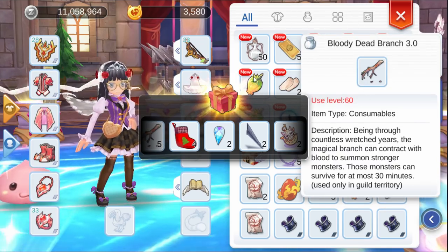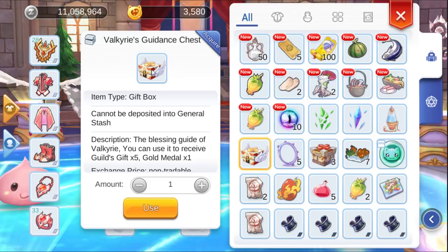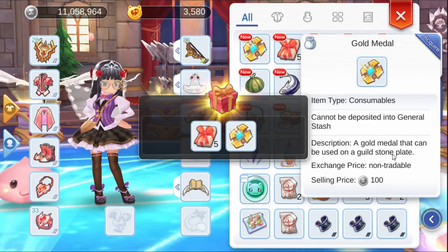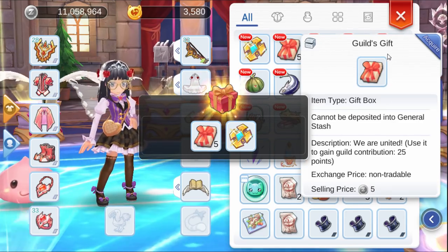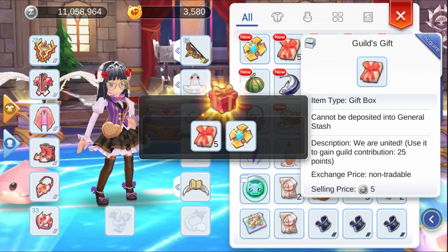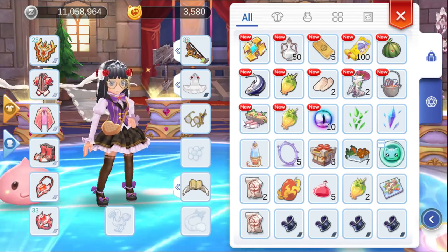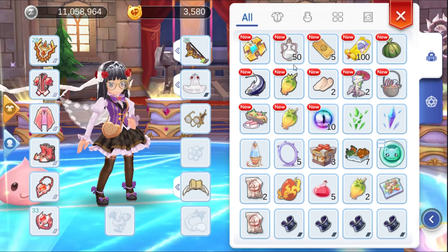Need to use level 60, this one. Next one is Cool Metal - this one is a Q material. This one is a Q Keep. Use it to gain Q Contribute 25 points. Let's use it out - five of them. We gained Q Contribute Points. What you can do with Q Contribute Points - I guess you can upgrade your stake in your Q. We're going to review it later.